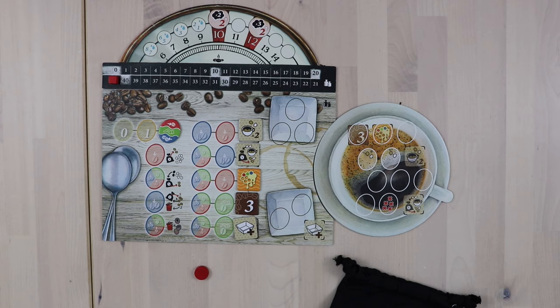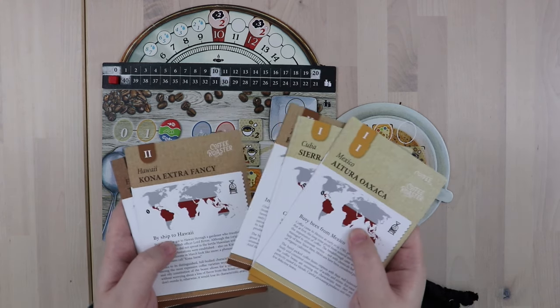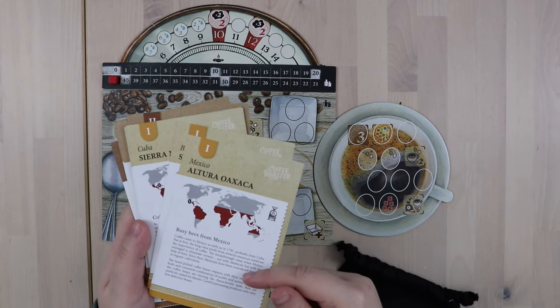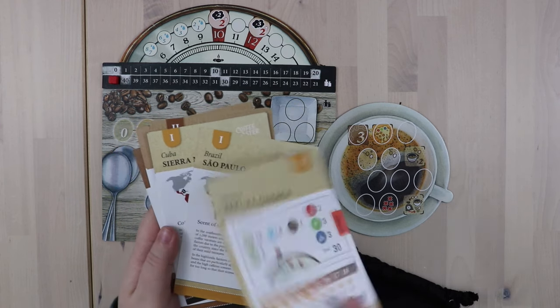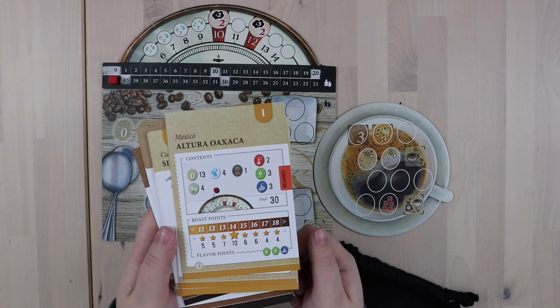Your target score changes depending on which coffee you've chosen to brew, and the game comes with several. You'll have several beginner, intermediate, and advanced level brews to work on, and you're going to get a little bit of geographical information about each type of coffee, as well as information about how to set your game up and what your target scores are on the back of the card.